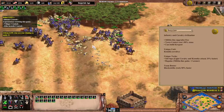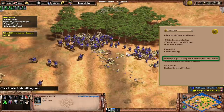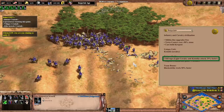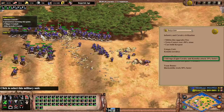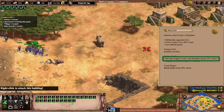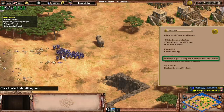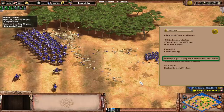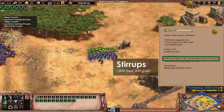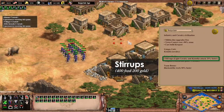As previously mentioned, the unique technology Stirrups gives Light Cav and Konniks 25% more attack speed. So not only do you have a deadly Light Cav or Hussar raid waiting for you in Imperial when you're playing Bulgarians, the Konniks will be that much faster with attack. This is extremely helpful if you're looking to dish out hell with Konniks or if you're a little short on cash and wish to raid with Light Cav. This tech costs 400 food and 200 gold, which is pretty pricey for Castle Age, but definitely worth it for long drawn out battles.